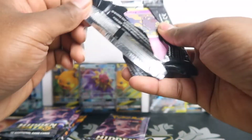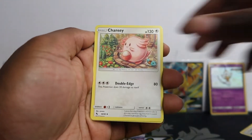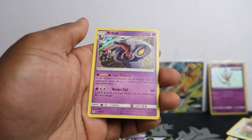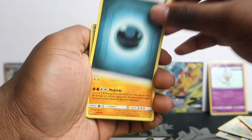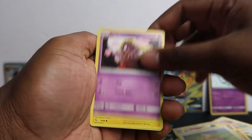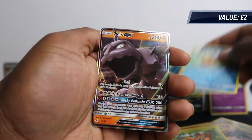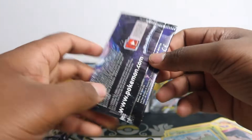Maybe it's a sign we'll get more hits — who knows. Pack: Magma, Brock's Grit, Chansey, Koffing, Voltorb, Cubone, Geodude, Eevee, Misty's Determination — nothing. Final pack for this tin: Graveler, Far-fetched, Jynx, Pikachu, Clefairy, Jigglypuff, Caterpie, Paras — just a reverse Magikarp. But we do get a hit: Onyx regular GX. Shame these regular GXs don't go for too much in this set.